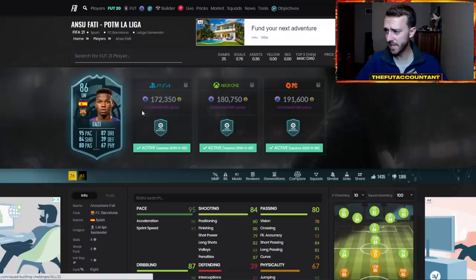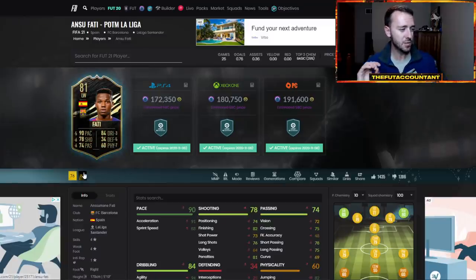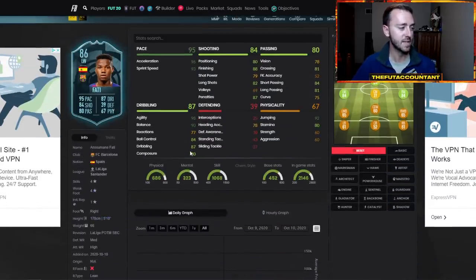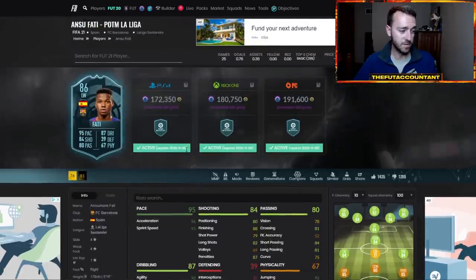If we look at the inform, the card only got a plus three boost in dribbling. The rest of the card got plus five up to plus seven in other areas. I would have loved to see maybe a plus five or plus six in dribbling, pushing him to 90 dribbling — that would make this card really meta. He's already pretty good in agility and balance, but a higher dribbling boost would have pushed his composure and dribbling into the 90s. I'm sure this card feels very good in game, but the price point isn't where people wanted it to be.